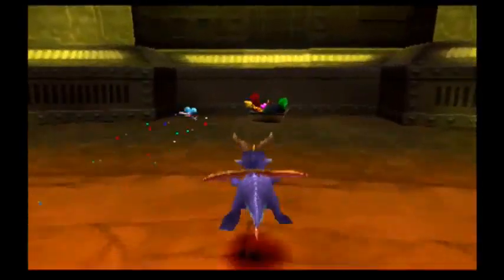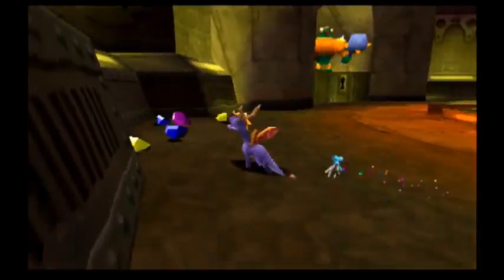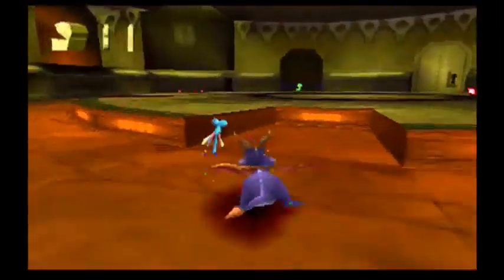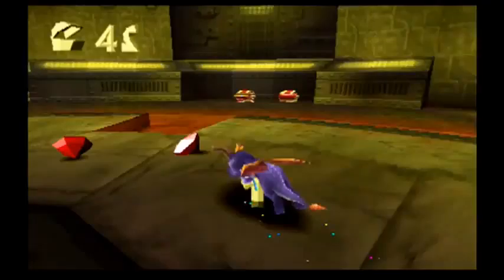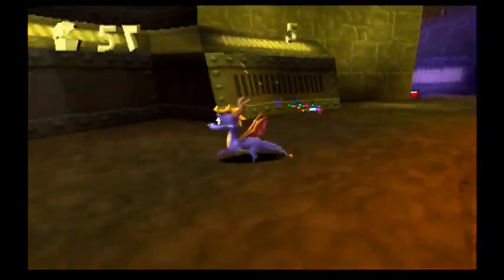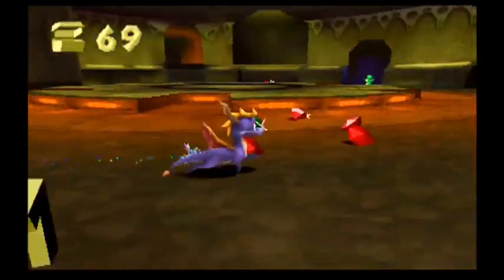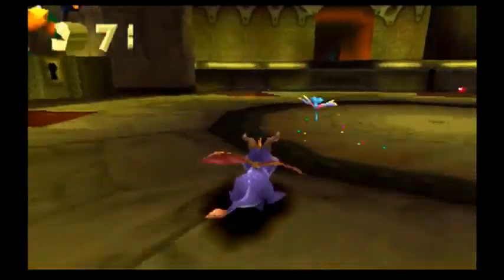So yeah, while he's shooting us we gotta collect all the gems. His scepter no longer turns us to stone but actually kills us. It's not like the other dragons which just get turned to Vargas crystal, not a stone, but crystal. We don't have that luxury. He actually can kill us. He set his staff to kill.